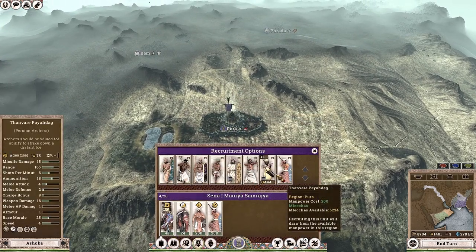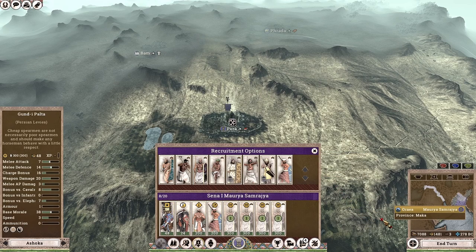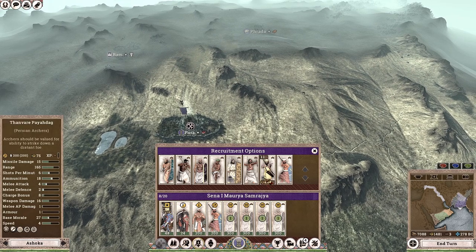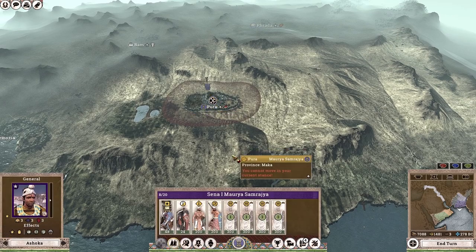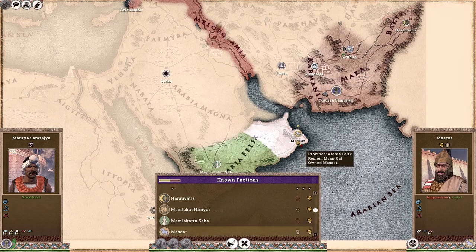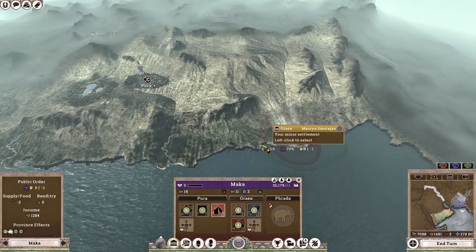I am going to recruit some units, pretty much starting with the cheapest units so that I can squeeze out that extra bit of income per turn. If I hire more expensive units first, every turn that upkeep cost is going to make it significantly harder to do much else. So I recommend hiring the cheapest units to begin. Let's look at our diplomacy — we're going to try to establish some trade agreements with Muscat. Unfortunately, they won't agree.